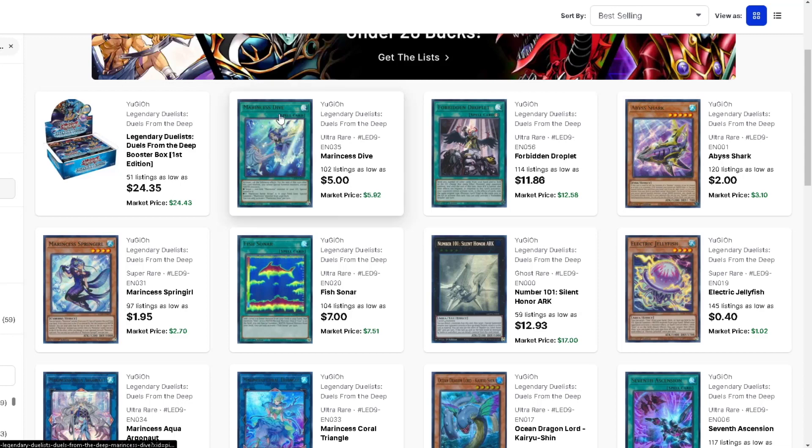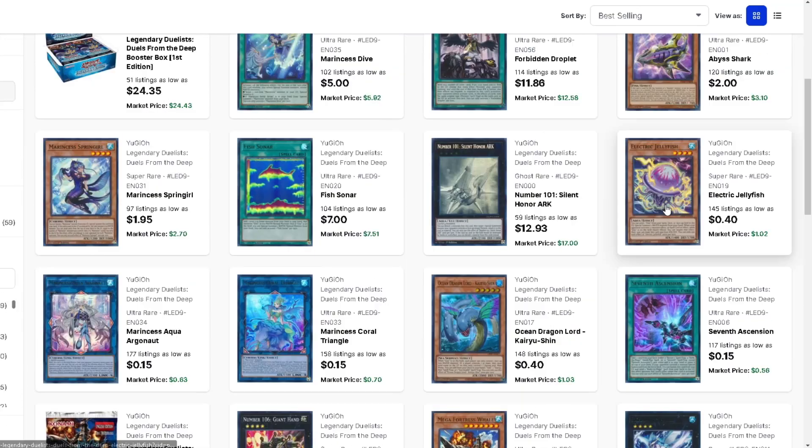Duelist from the Deep - Marincess is a great deck. This card is like a two-of, I don't think anybody runs it at three. If you want to play the deck, run Spring Girl at two and mandatory three-of Abyss Shark. With the new shark support coming up, I think Abyss Shark is probably the hidden stock of the deck - it's the best shark card in existence, only one printing, it's literally a free body that summons itself and gets you another free body. It's a whole Silent Angler package for two bucks.